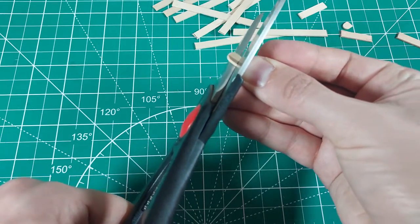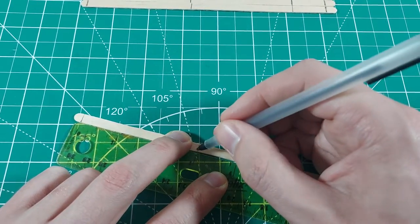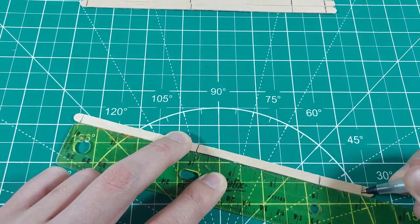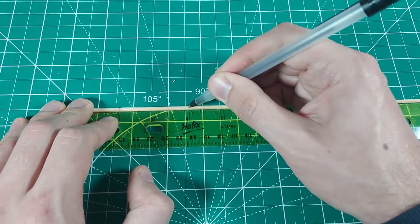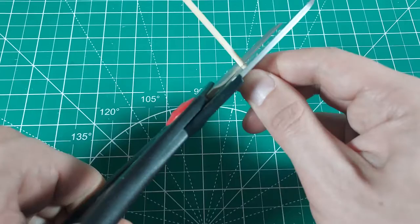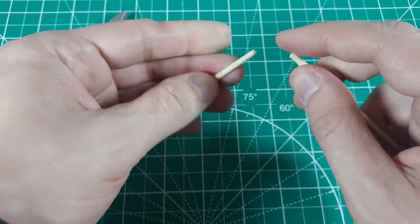Just be careful not to cut yourself. Each fence frame is made of a baseboard, two foot pieces, and two posts. The baseboard is a three inch long piece of stir stick. The feet are one inch long and are also cut from stir sticks. The posts are two inches long and are cut from either stir sticks or wooden skewers depending on which type of fence I am making. I use the stir sticks for the corrugated fences and the skewers for the chain link fences.